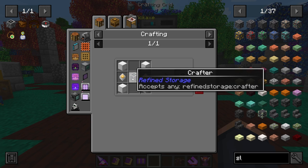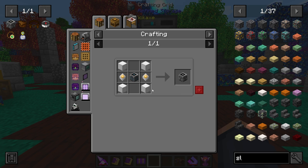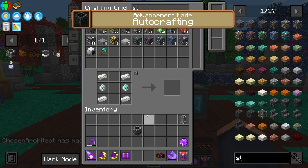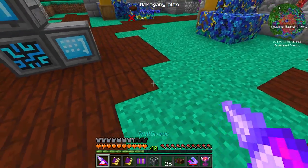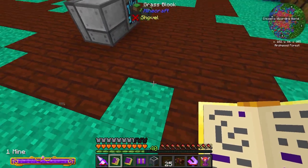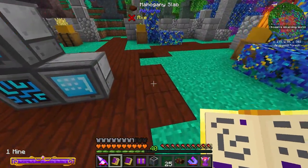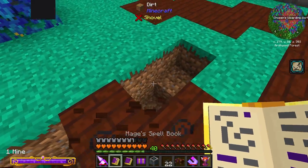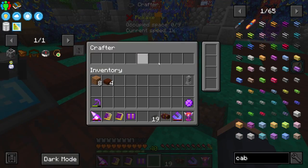Getting into the extra storage mod is going to be pretty awesome. This is what a normal crafter looks like, and getting the basics of Refined Storage materials auto crafted will be the best thing to start automating. This is a crafter - it's what allows us to automate. All we need is some cables and we're ready. I'm going to set these off to the side like pillars.